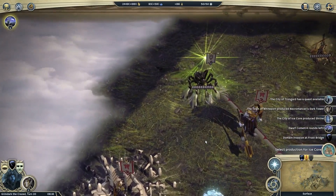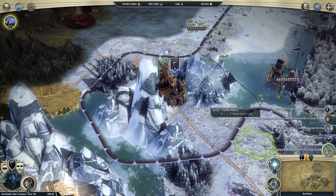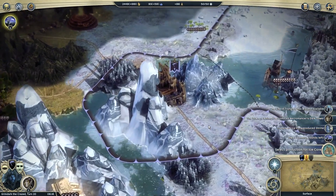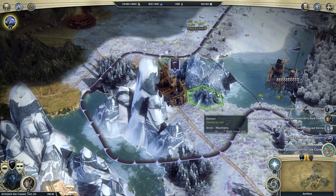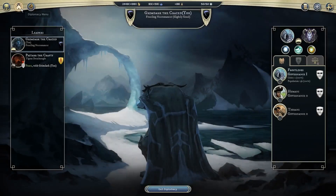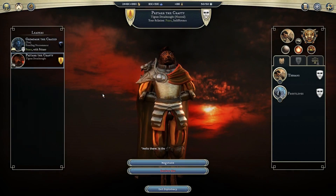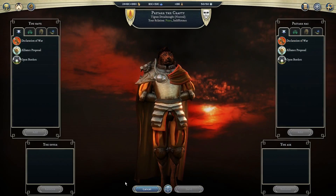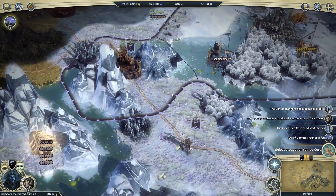The Archons are still stomping around. Domain invasion at Frostbridge — that was Pritar, wasn't it? That actually counts as a domain invasion because of trespassing — we've got peace but we don't have open borders. Not cool for him to come wandering into my territory. Cheeky little tiger.